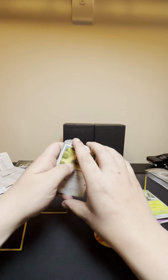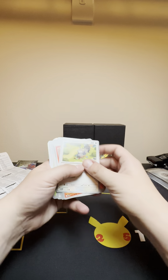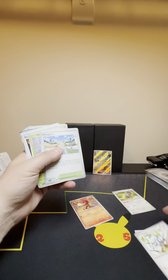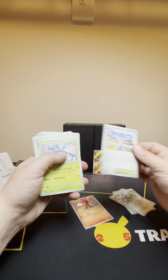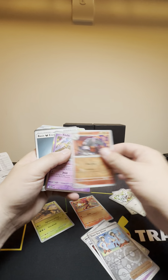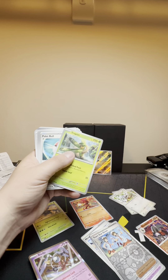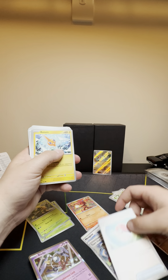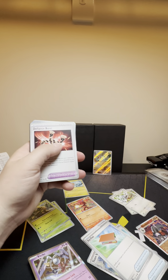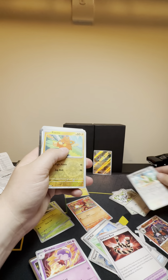Alright, so now we're going to sort through these cards. Figure out what is... I don't think we have — we definitely won't have Charcadet. We don't have that little one. We got a good amount of stuff we haven't pulled yet. I don't think we have Tropius, Pokeball, or Rotom.